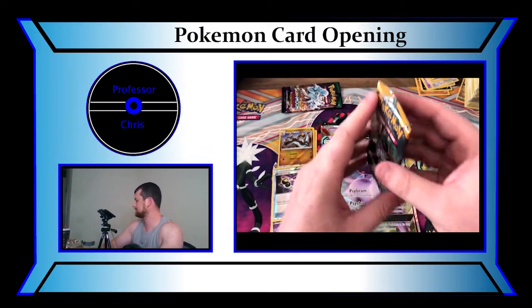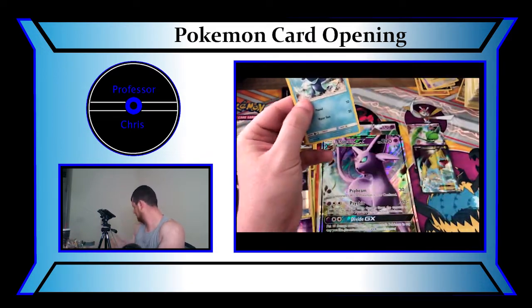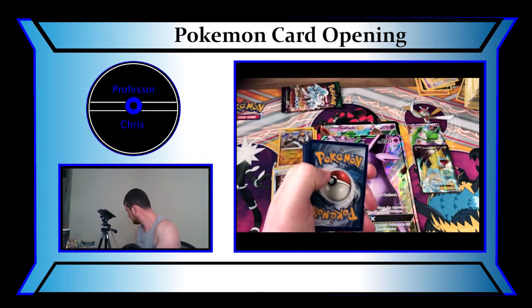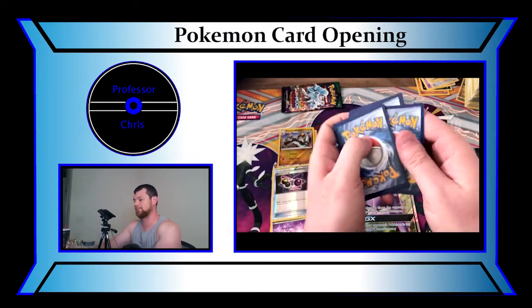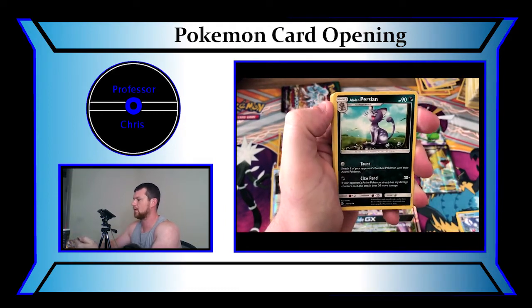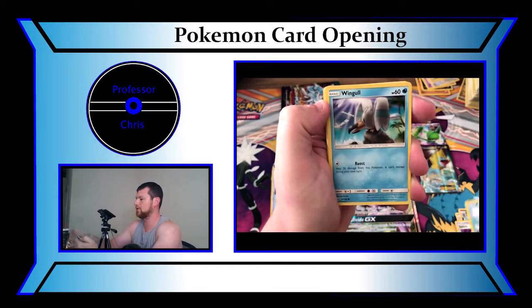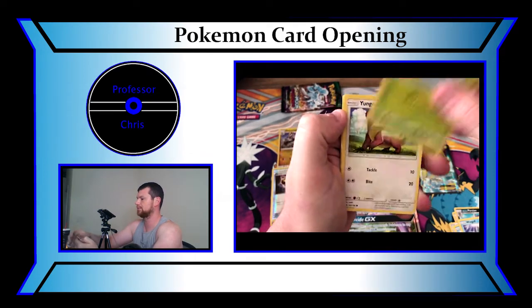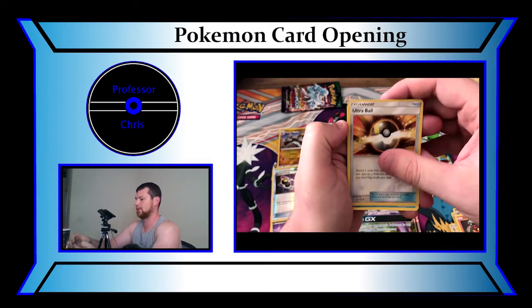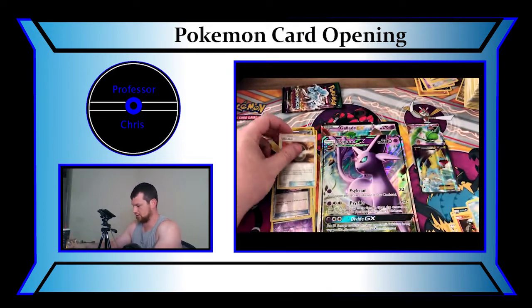Next up we have a Sun and Moon pack. Trainer Code Card — one, two, three, and four. First card's going to be an Energy — Electric Energy. We have a Bewear, an Alolan Persian, a Switch, a Popplio, a Wingull, a Surskit, a Yungoos, a Lillipup, a Reverse Holo Oshawott. And we have a Bruxish — I already have a bunch of those.